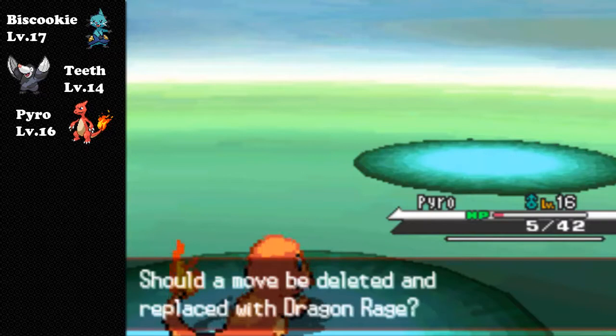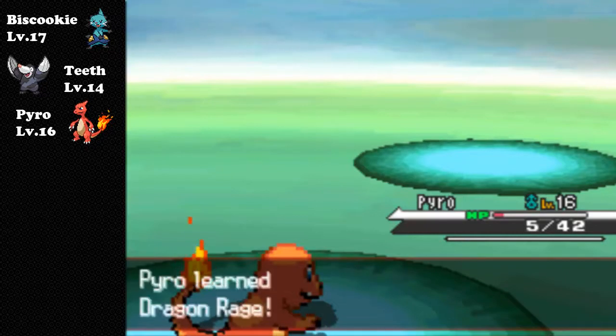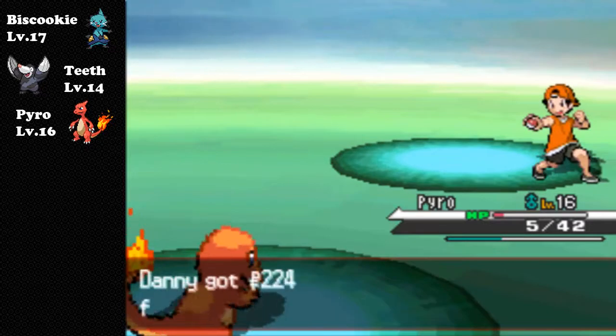Dragon Rage - why not? It deals a set 40 damage every time no matter what. Even if you were level 100 and used it on a level 1 Pokemon, it would still take 40 HP off.